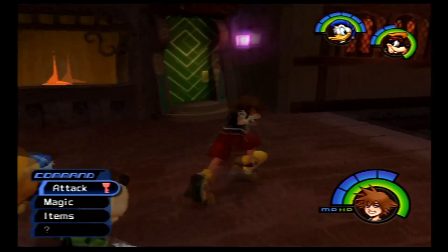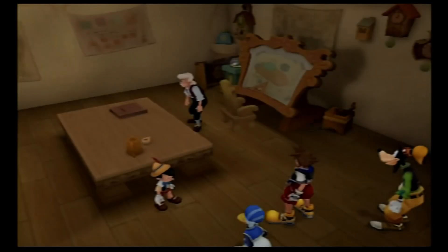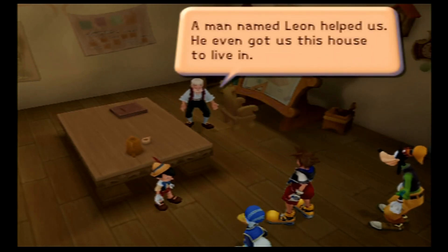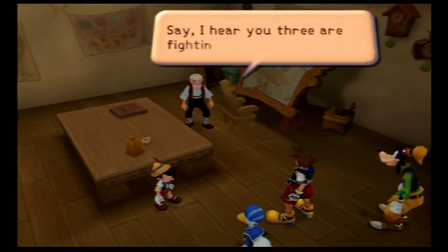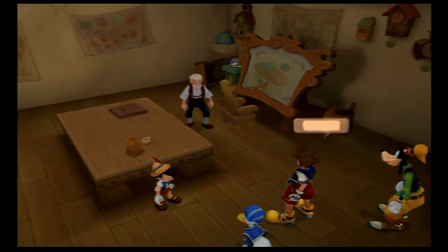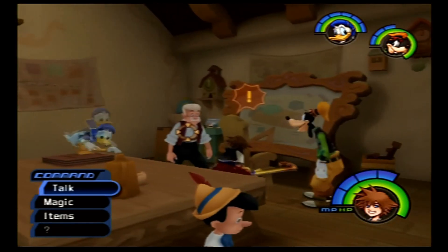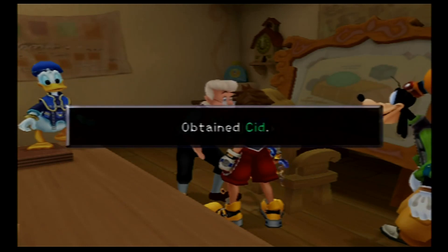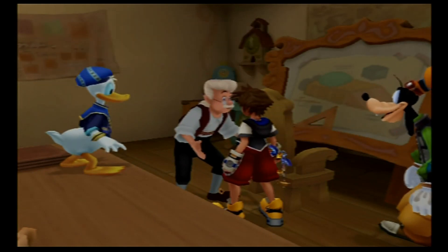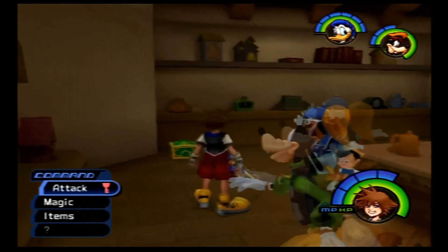Once you complete Monstro, Geppetto gets his own house here in Traverse Town. Obtained the Geppetto Blueprint. Geppetto has become fascinated with the Gummi Blocks that we use. As you defeat more and more Heartless, he'll create additional Blueprints for you. Let's collect as many as he has for us right now.